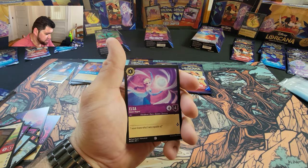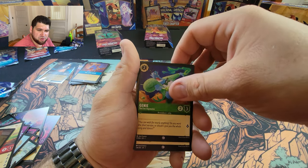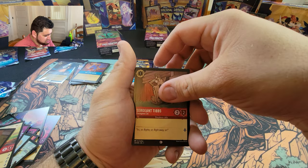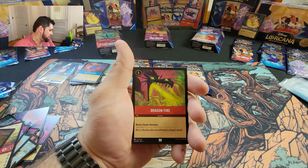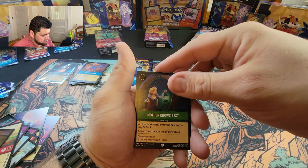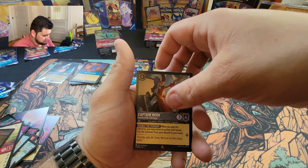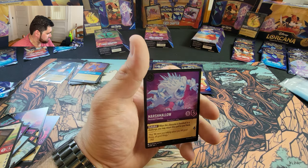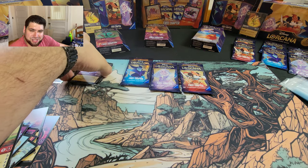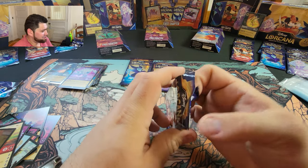Mr. Smee, Elsa, Genie — I love that suit, I want that suit in real life, gonna rock that in a video one day — Aurora, Sergeant Tibbs, Fire the Cannons, Dragon Fire, Sven, Mother Knows Best — I bet she does — Maui, Captain Hook, and Marshmallow. That's my first dupe! Marshmallow's my first duplicate. Gotta collect them all — wrong card game, sorry.